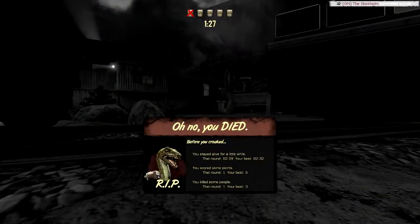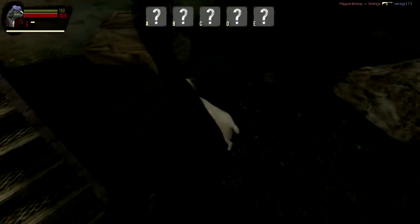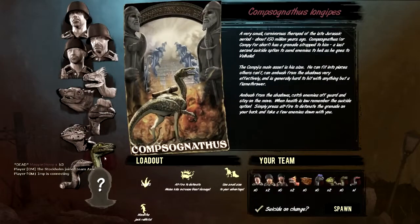Graphics aren't stunning in this game, but they should be familiar to those interested in Valve games. The Source engine gives us some basic textures — it's not Crysis, but you can tell what's what. I actually find the art style to be rather fitting. And with the Source engine comes a Steam server browser and ease of connection, making online multiplayer very accommodating.